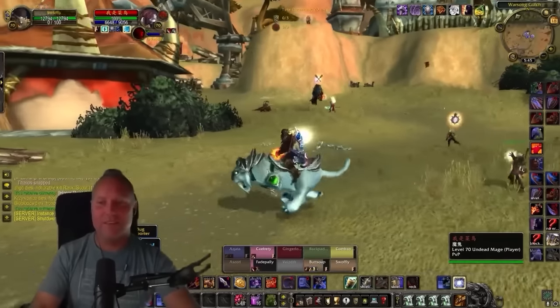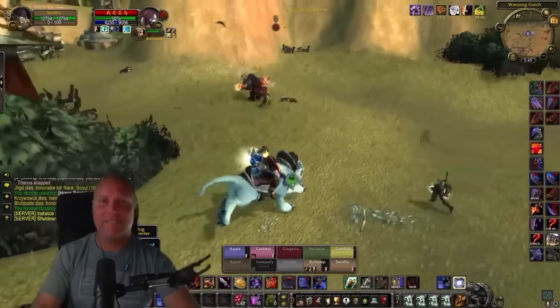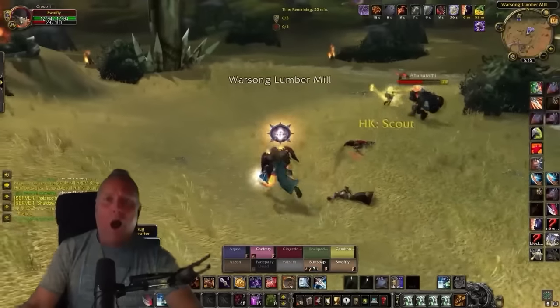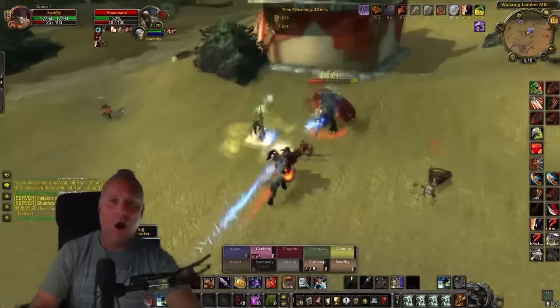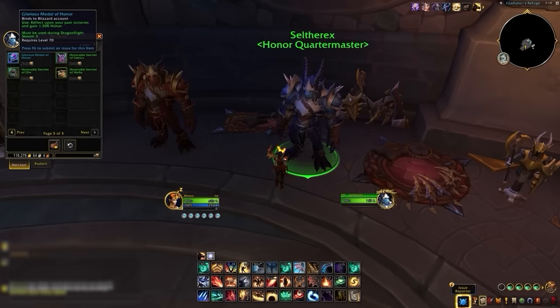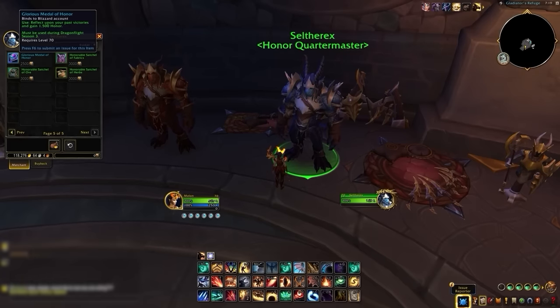If you want to grind Honor for your alt and don't want to get smashed by Swifty in Warsong Gulch while you're in full greens, you can now do it without too much hassle. This is thanks to the new Bind on Account Honor token that you can purchase for 2,500 Honor, providing an exchange of 1,500 Honor when used. Simply farm Honor on your main and send it to your alt through the mail system.